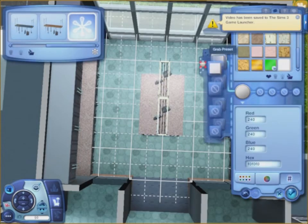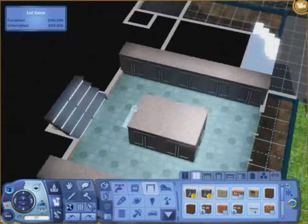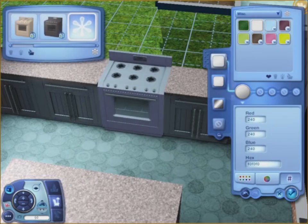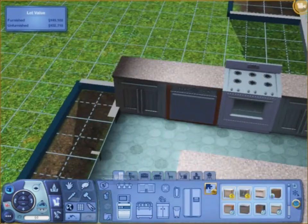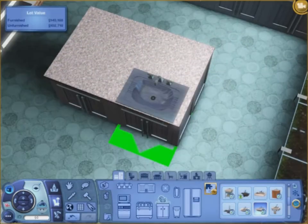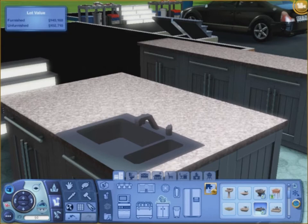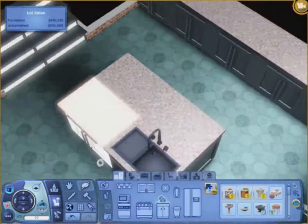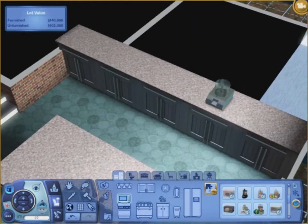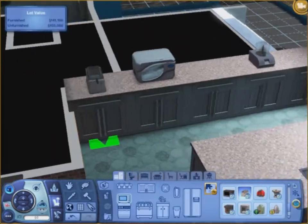I was trying to see what the countertop would look like as marble but it didn't work, so I put pots and pans over the island. All the appliances are white and the sink is black — actually I did make it white. I hope that sink is not custom content. All the smaller appliances are white or a sort of silver color.